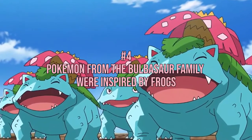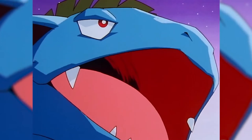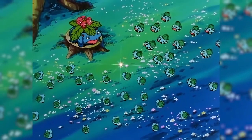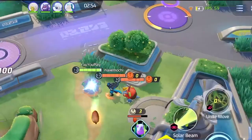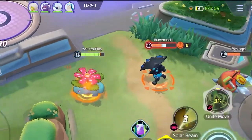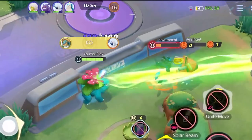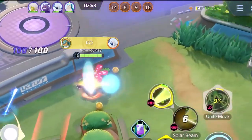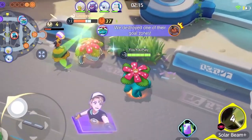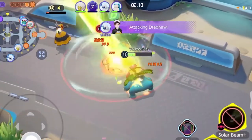Number 4: Pokemon from the Bulbasaur family were inspired by frogs. Have you ever wondered that Venusaur and other Pokemon from the Bulbasaur family look like frogs? Well, according to Ken Sugimori, the artist who draws these Pokemon, Bulbasaur's evolutionary line was inspired by frogs. When asked why he chose frogs, he explained: 'Having little animals as pets, such as lizards, frogs, and little baby turtles, gives the game a more realistic feel and makes it simpler to get into. I noticed that if the first companion Pokemon is a tough-looking individual, it could be difficult to form an emotional bond.'